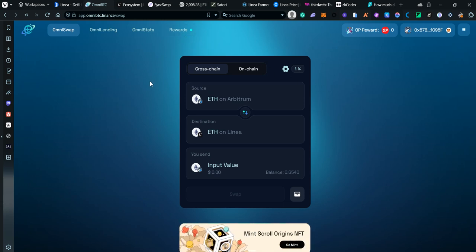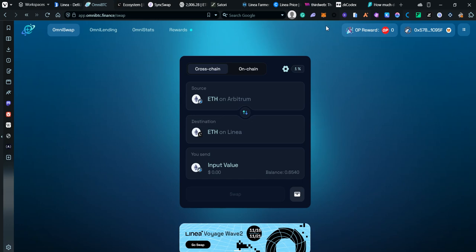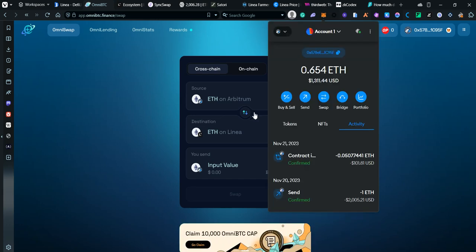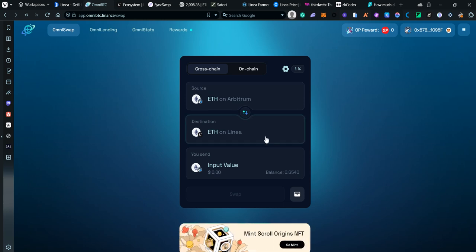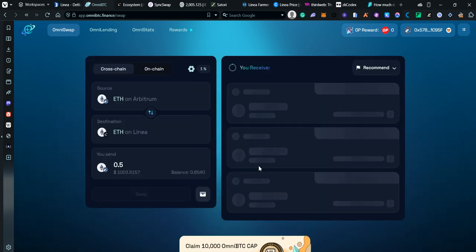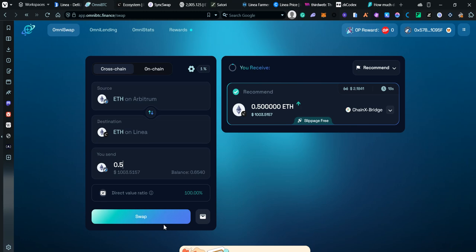I currently have some funds on Arbitrum. I'm going to be sending those funds to Linea so we can start farming it. I want to send around a thousand dollars — that should do the trick.